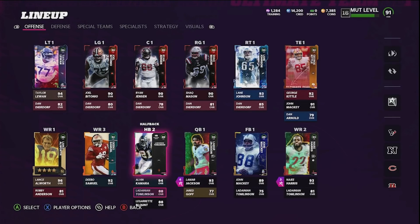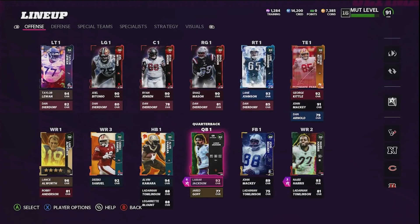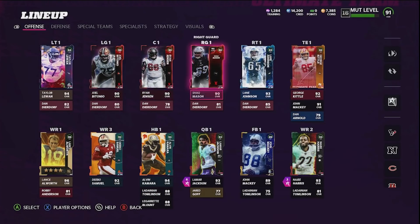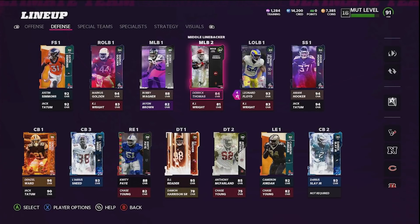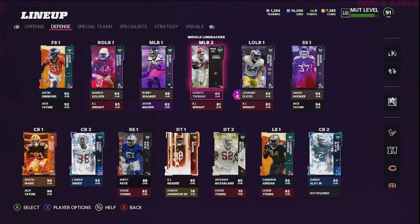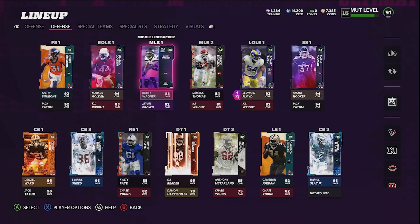Here's our final team. On offense: Lamar at QB, Alvin Camara at RB, solid wide receiver core, decent tight end core with George Kittle, and a pretty solid line. The overall is actually better than it appears because Cameron Jordan plays D-tackle and our crappy middle linebackers never touch the field — our backups play instead, meaning we effectively have a 92 to 93 overall team. This wasn't going to be the best team in Madden, just one built from scratch in one video, and I think we did a pretty good job. Let me know in the comments if you want to see me play with this team!